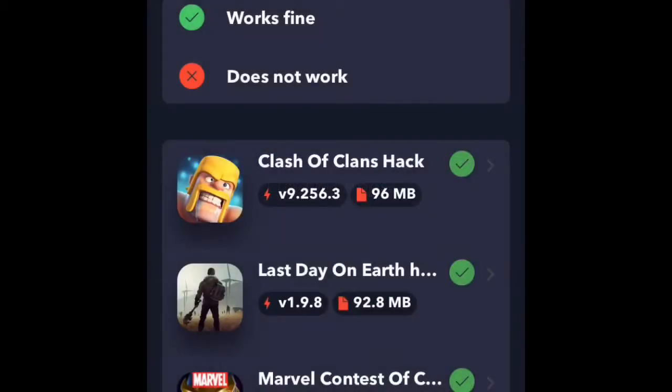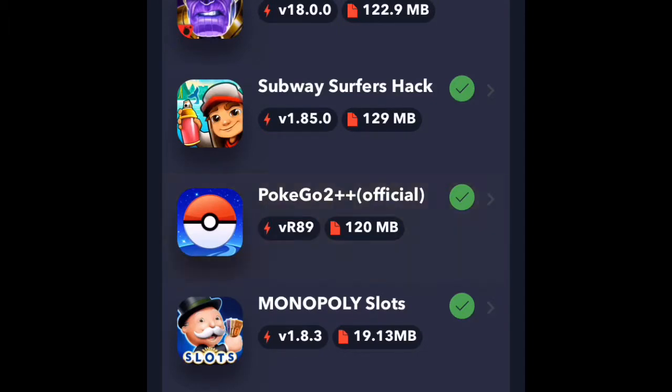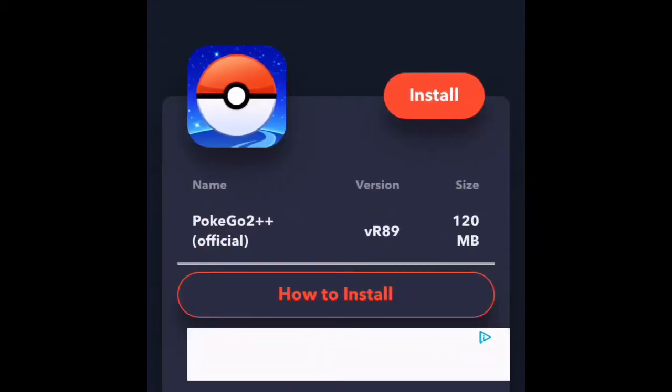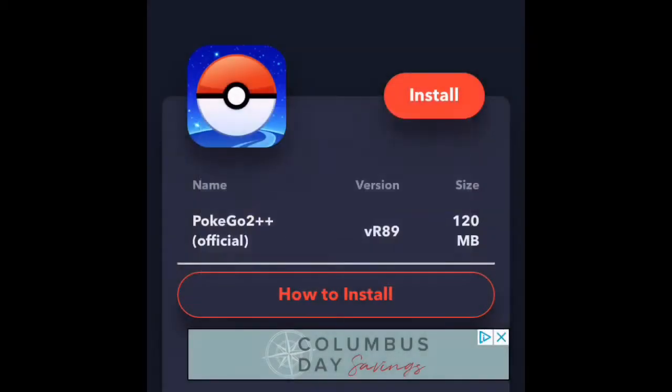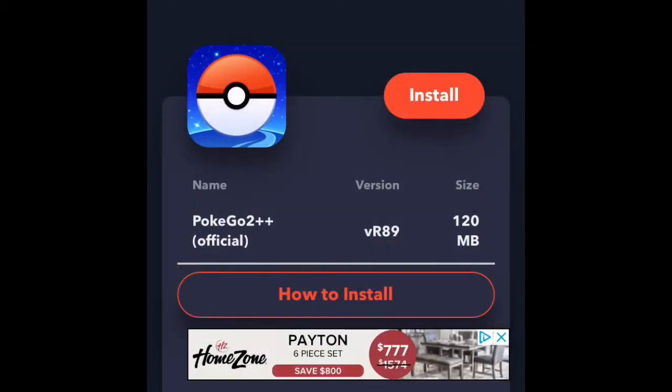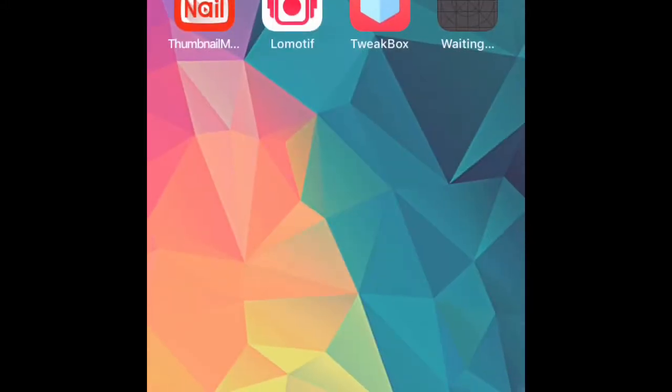Wait for it to load and make sure it has a check — like a green gem — on whatever you're downloading. You're going to click on 'PokeGo++ Official', click 'Install', then click 'Install' again. Sorry for any background noise, and yeah, it should start downloading.